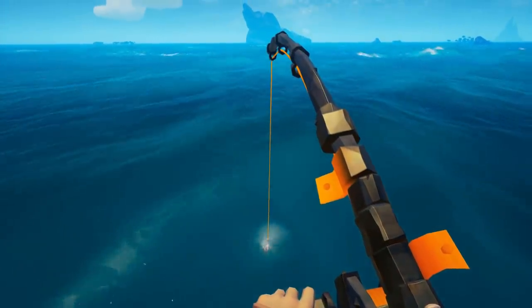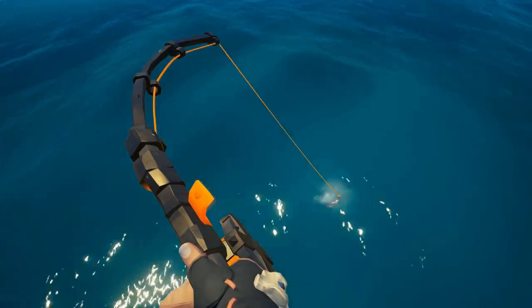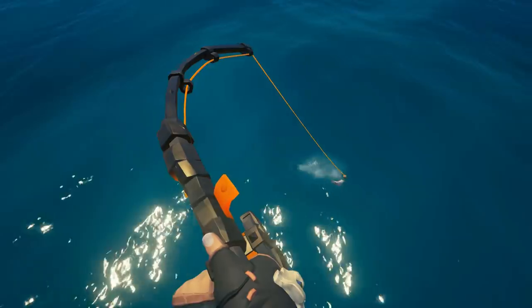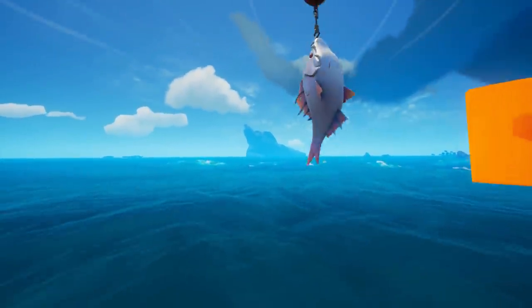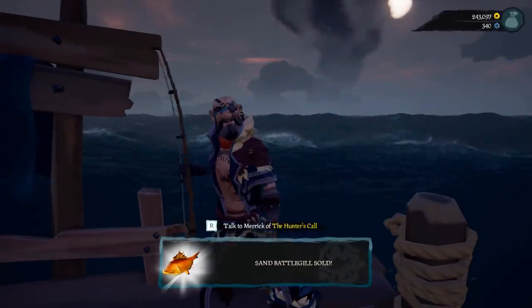The way to know if you have a Sand Battlegill on your line is they will be extremely white with red fins. They do look a little bit like the Umber Splashtail, so just don't get confused between the two. The way you can maximize your time trying to find the Sand Battlegill is: every time you see a Battlegill bite your line, if it's not the Sand Battlegill, snap your line back. That can be done by pressing right-click on your mouse or left trigger on your controller. You'll have another person catching every single Battlegill they can get — it doesn't matter what type you pull up as long as you pull up a Sand Battlegill. Not only does this increase the amount you can sell for, it also saves the grubs you end up using. When doing the rod snap-back technique, make sure you pull the line back before the fish bites, otherwise you will lose the bait.